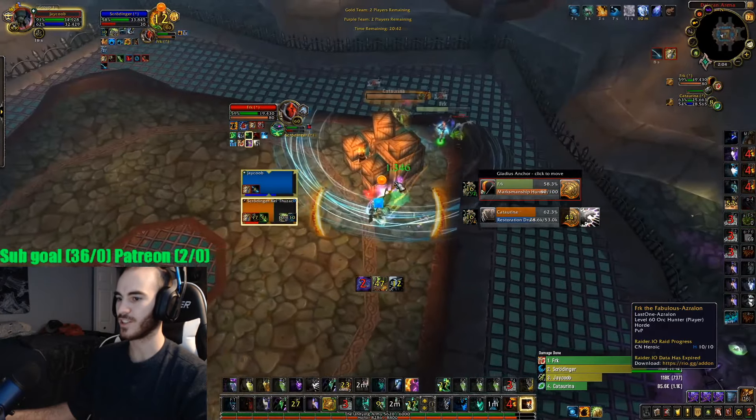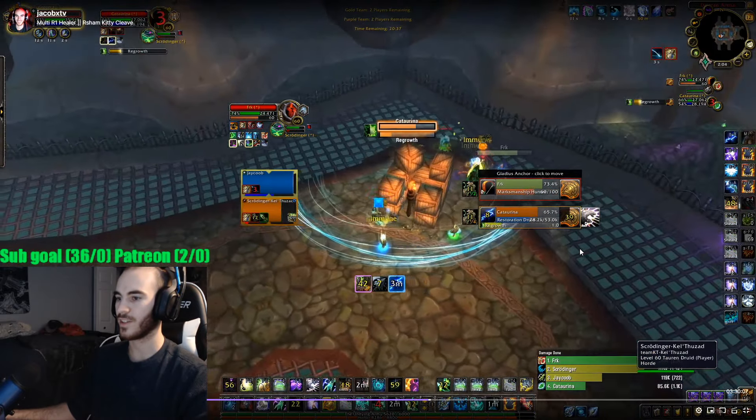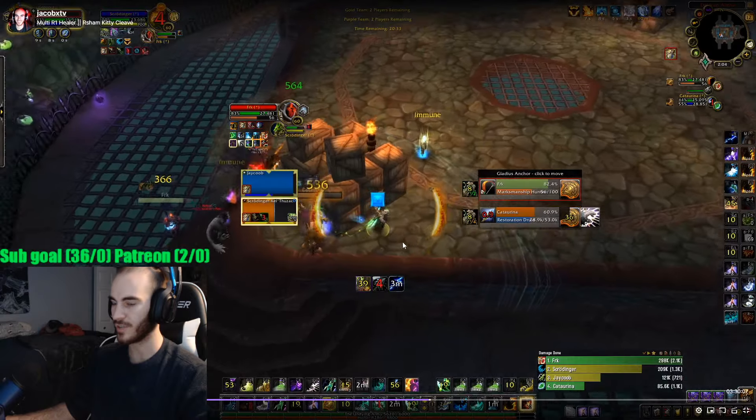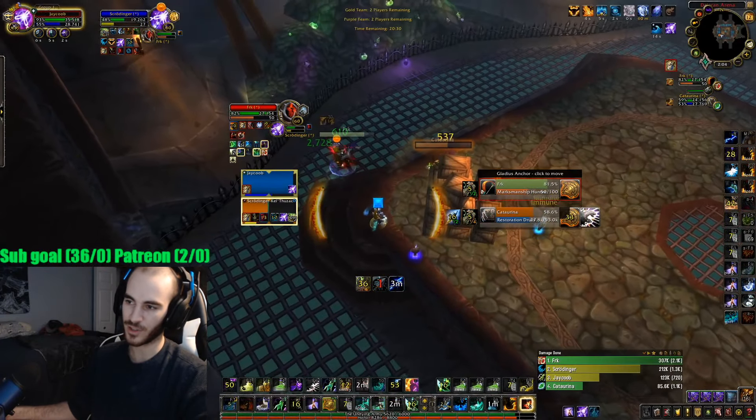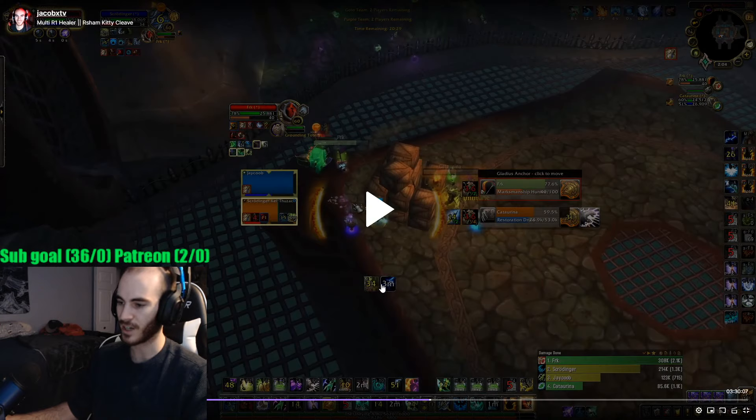I still have the Hunter on Focus and I'm still watching his buffs — he does have some HoTs. The Druid has Innervate up, so I push in to Purge that off — I get it off, which is a really big thing you want to try to Purge. I see these cooldowns like Innervate and Thorns either on my Focus debuffs, on my Omnibar — you can set things you want to Purge to Omnibar so when they cast it you see it — or on my Gladius. There are different ways of seeing these buffs.